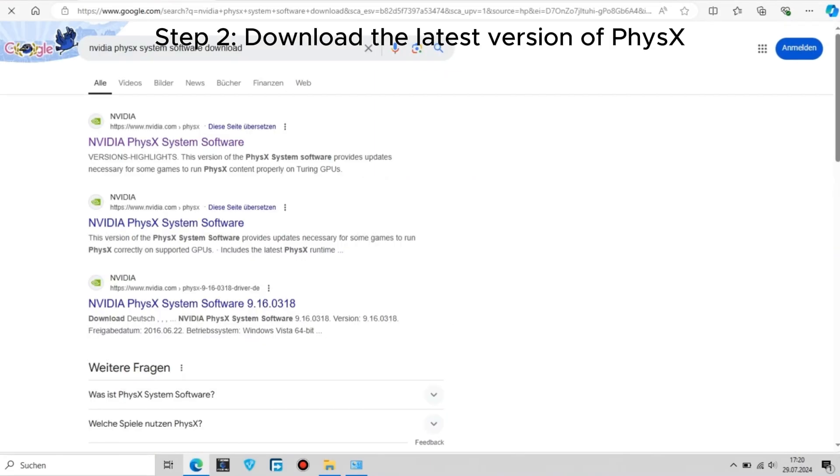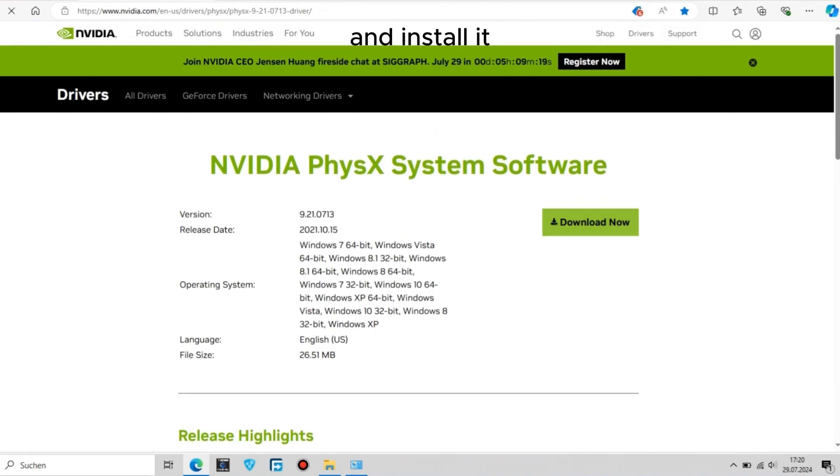Step 2: Download the latest version of PhysX from the NVIDIA site and install it.